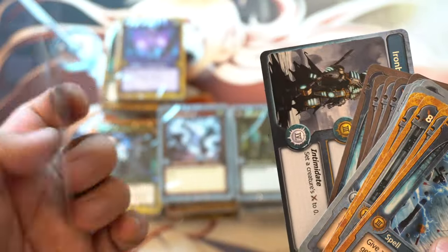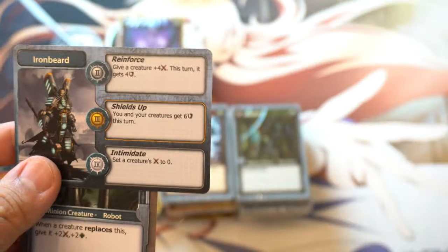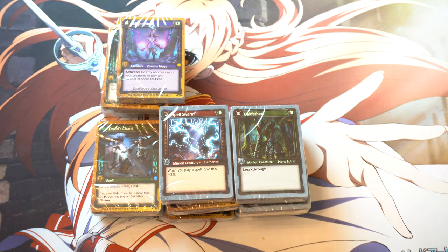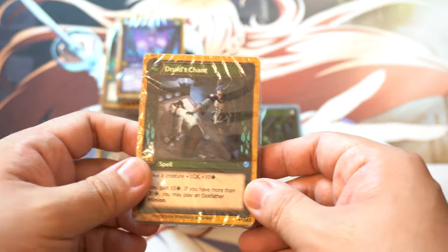And here is the Gizmo — Mega Gizmo. And here is Iron Beard — that's like our EDH Commander. And that is another deck that we have. So there's the Infinity Silver Outfit deck. Now, how many decks can we get? I don't know. The Stone Wardens of Green, they say.